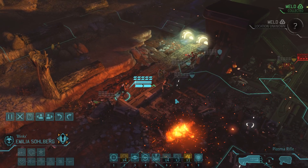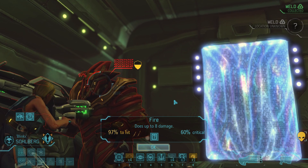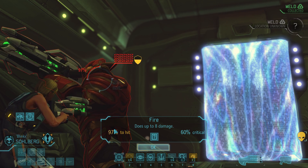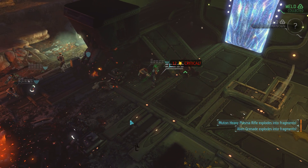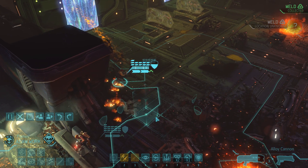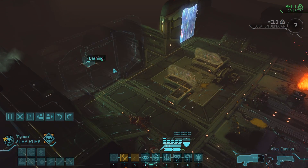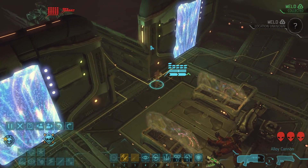To wrap things up, let's send Emilia into point-blank range. I was tempted to use the Arc Thrower — the 70% stun chance is very solid — but considering the bad luck we've had so far, we should probably not take any risks. The 97% shot connects and the aliens' turn passes without new enemies appearing. We detect the rough location of the second melt container, which appears to be somewhere deeper inside the ship. Let's begin a fresh turn with another scouting trip for Adam.